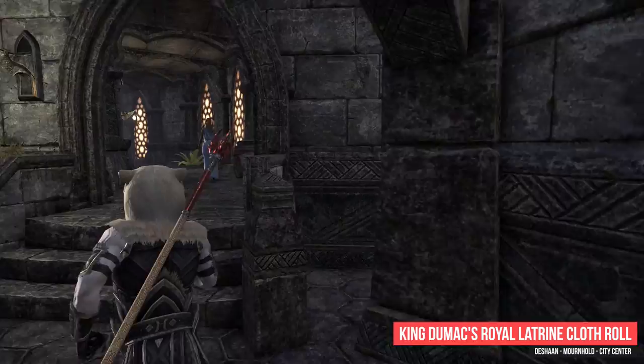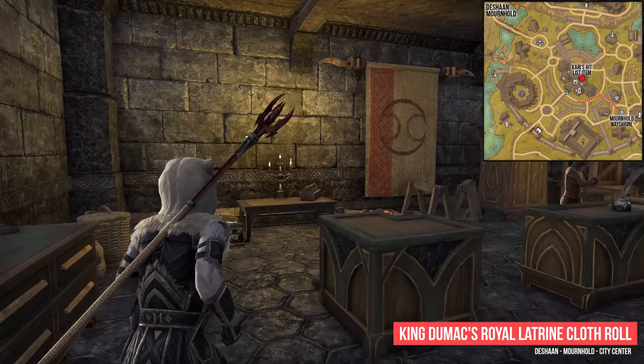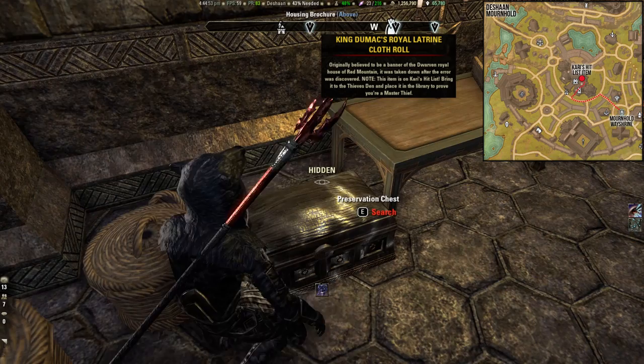Now you have to go to the city center in Mournhold in Deshaan. Enter the city center on the ground floor, walk past the different furnishing vendors and follow the hallway. In the left corner of the Bank Room you have to search the preservation chest to find King Dumac's Wall Latrine Cloth.